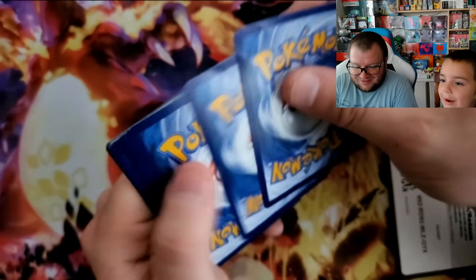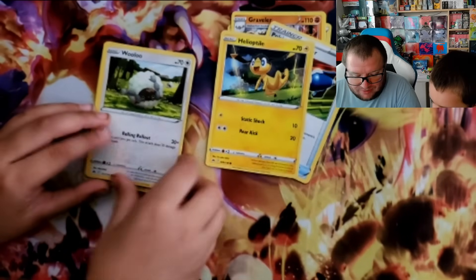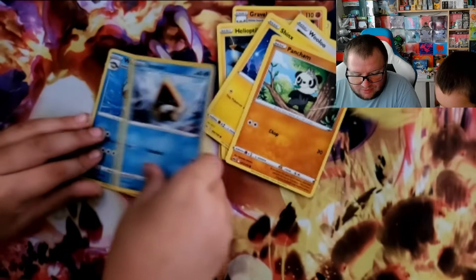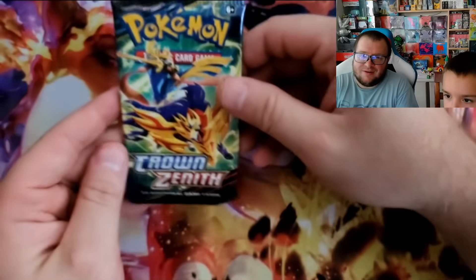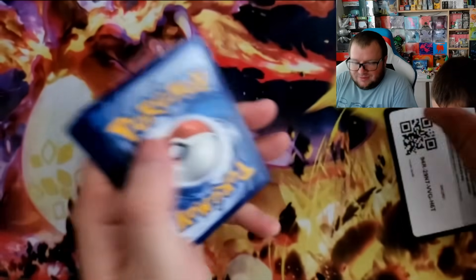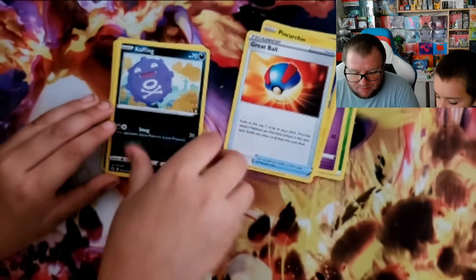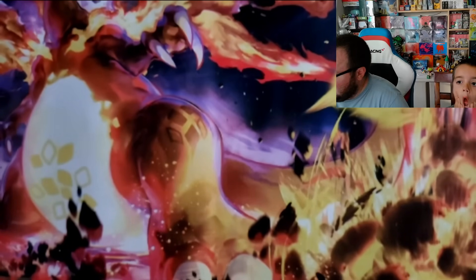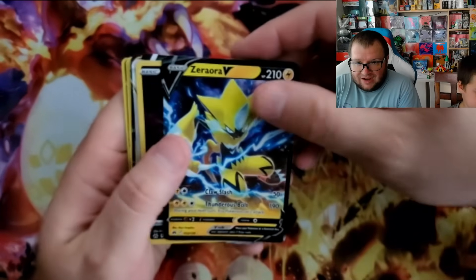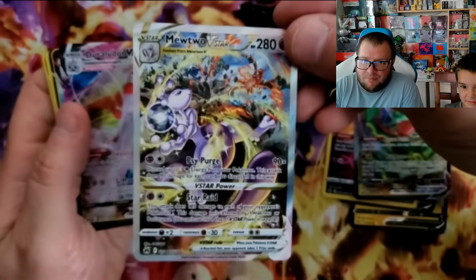We got a Kyogre and a Rayquaza from this box. It's pretty funny — that Wailmer looks like a Wailord. Psychic Energy, Digging, Graveler, Pokécatcher, Helioptile, Wooper, Shinks, Pancham, Snorunt, Wailord — oh and a Zeraora V! I do like Zeraora. Last pack, let's see if we can get some last pack magic. Grass Energy, Grubbin, Pineco, Poké Ball, Comfey, Salandit, Purrloin, Skorupi, Wailmer — no last pack magic. But honestly we got some insane hits: Zeraora, the Kyogre Comfey, Rayquaza, and the big hit of the box — the Mewtwo V-Star.